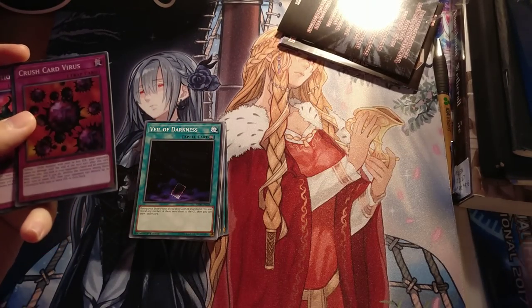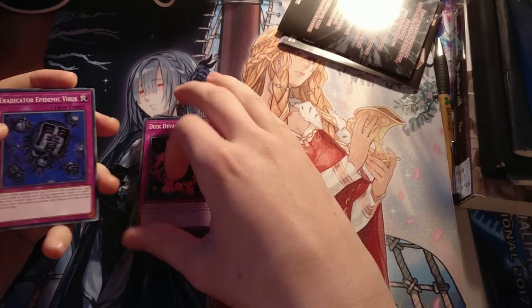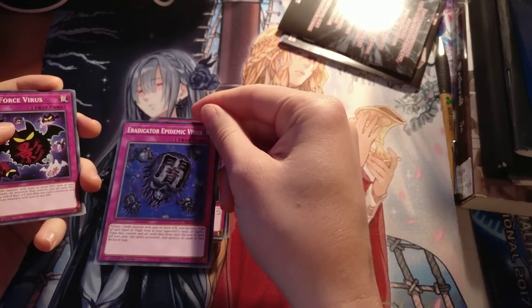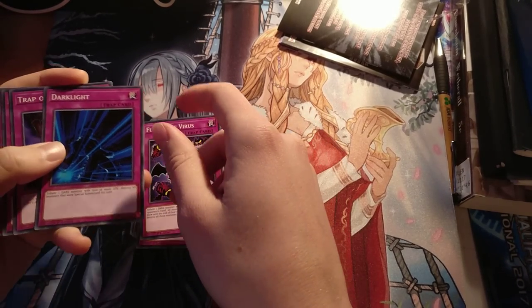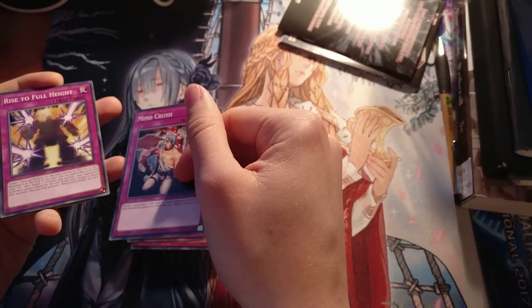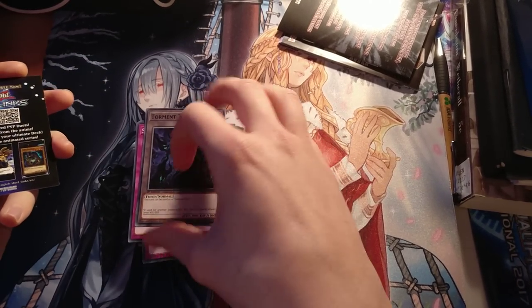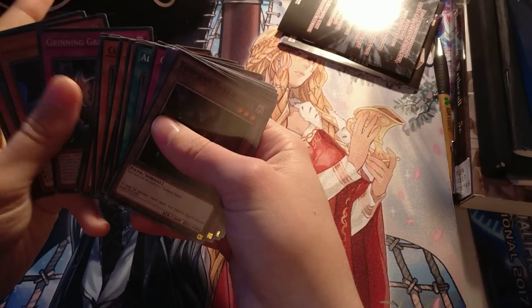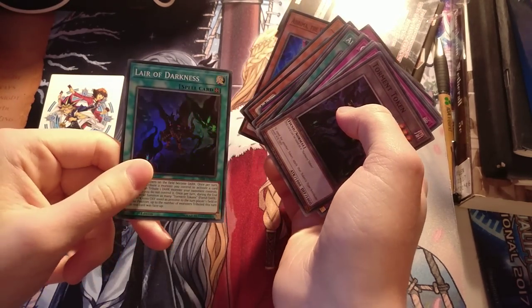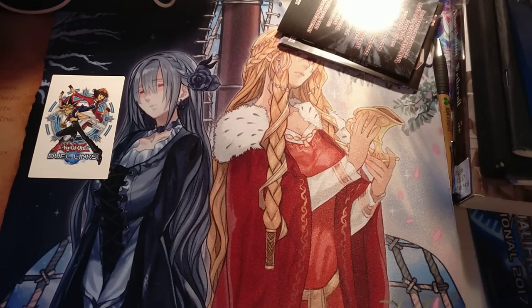Those cards are all not very impactful in my opinion. Curse Card Virus — this is of course the updated card text. Deck Devastation Virus. Eradicator Epidemic Virus — this card's insane. When this gets resolved against you, you generally are losing that game. Full Force Virus, Dark Light, Trap of Darkness, Mind Crush is really nice. Rise to Full Height is decent. Curse of Darkness and Sinister Yoshiaru, and then a Torment token and a little Duel Links card. I really like this deck. Unfortunately, the Layer of Darkness engine just doesn't present enough value for building a deck around at the moment, but it has so many interesting cards that I very much enjoy getting to see them again.